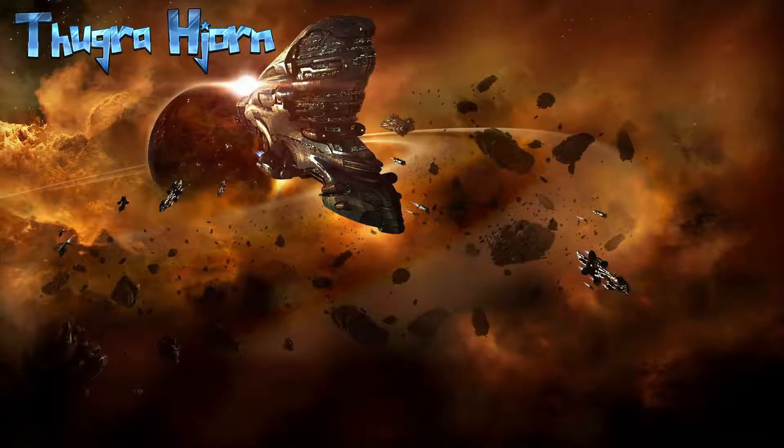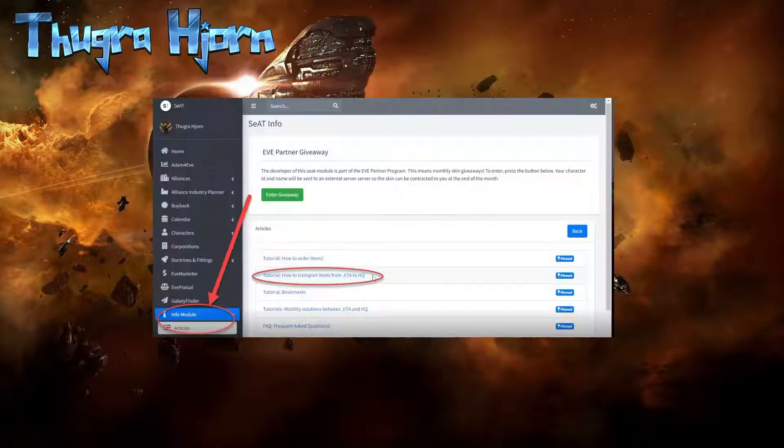Welcome to the guide on how to transport your items from ETA to our headquarters. There is also a written guide on our homepage, which you can find under the info module, articles, and there you have it under tutorial: how to transport items from ETA to headquarters. Please take a look at that one.